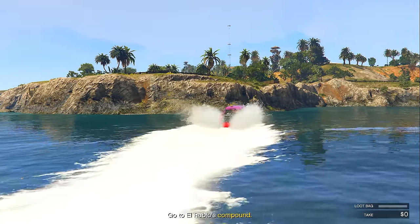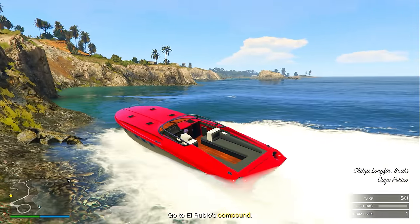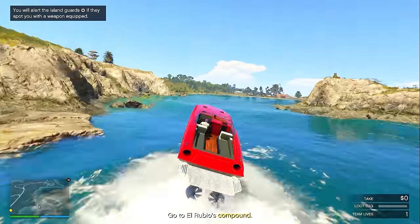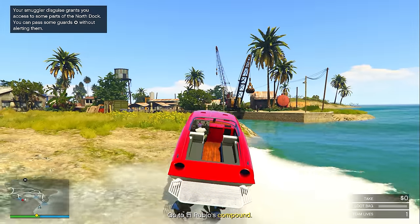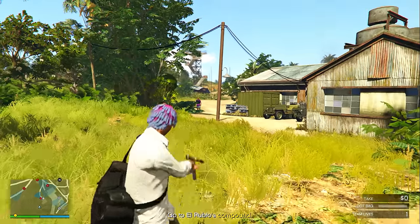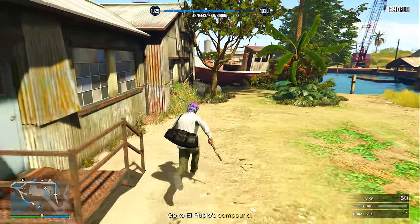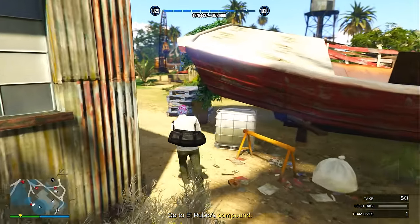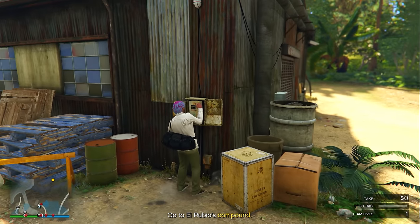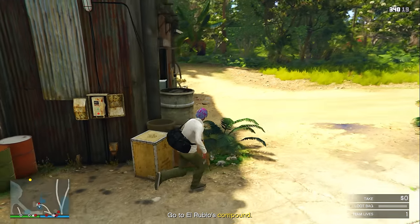Once you start up the Cayo Perico heist, the very first step is to drive the Longfin over to the North Dock area. Simply drive the Longfin all the way over to the North Dock and park it exactly how I did right here. Once you've parked, get off the boat and go over to the left side of the building. Wait until the security guard comes by and once he comes by, simply take him out. Then go over to the right side of the building all the way around until you see this lever. Click right d-pad to pull the lever down and now the actual loot area should open up.